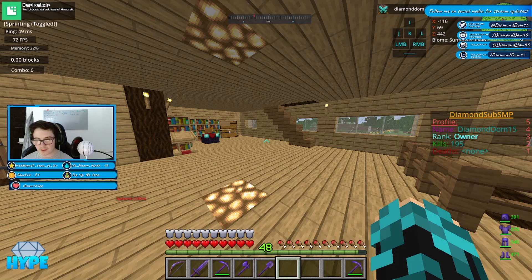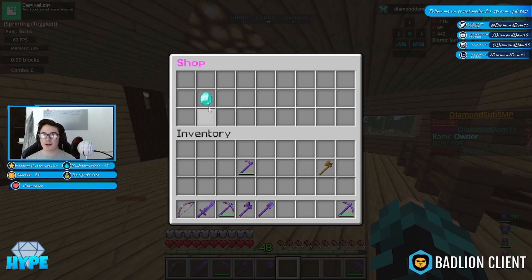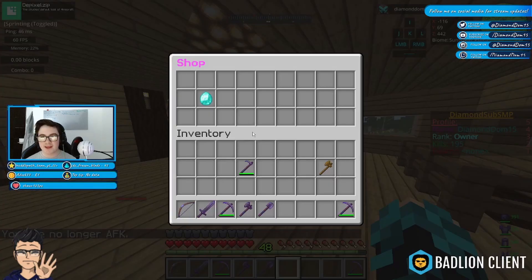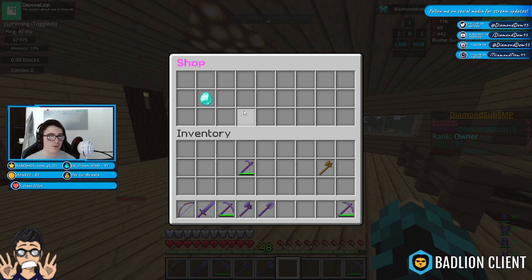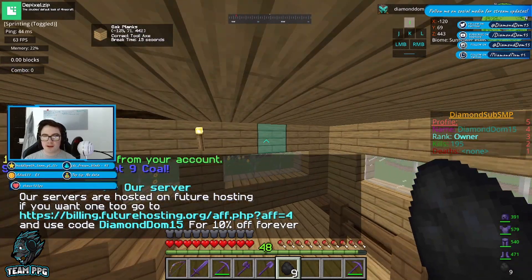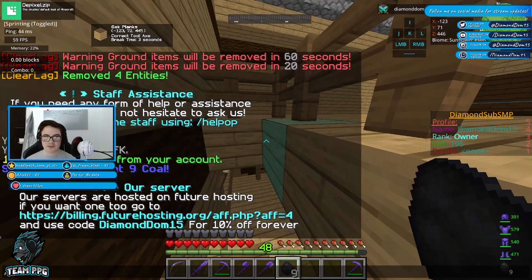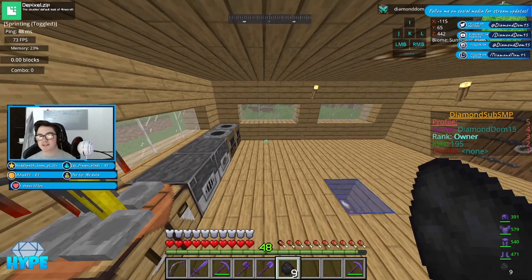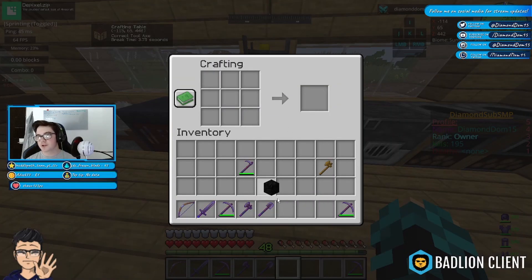Now inside our game, if we do /shop it'll open up the shop and you can buy minerals from it. Of course you can make this very different if you want to — you can add color to it. You can add multiple little categories. It'll buy the coal and successfully take it from my account. The reason I've done nine is because it's not too much, and you can also turn it into a block of coal if you need it.